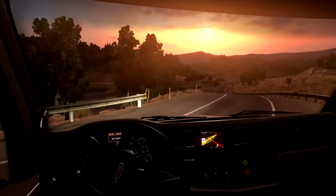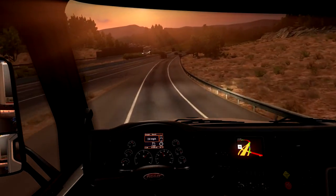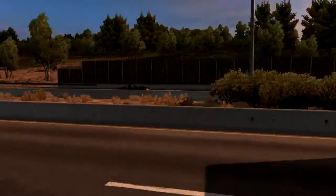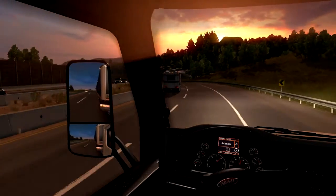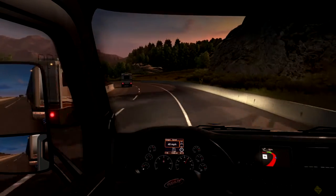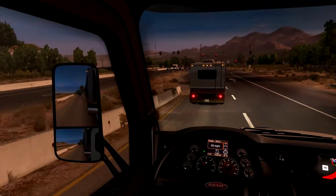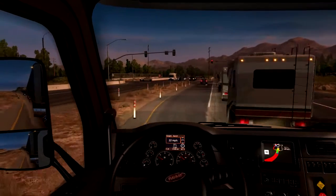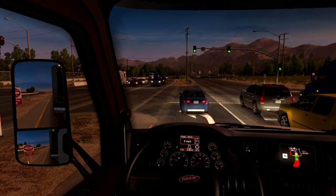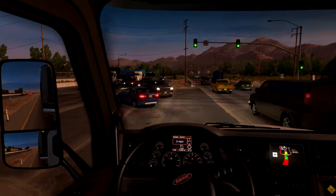Wir fahren auf den nächsten Highway. Hier ist der Sonnenuntergang — schön, schön, schön. Du wirst da vorne links abbiegen, ich bin noch mitten auf der Autobahn — wie soll ich denn hier links abbiegen? Da hat irgendwie eine Ampelkreuzung mitten in die Autobahn gebaut. Interessant — und sowas kann auch nur Amerikanern einfallen, glaube ich.